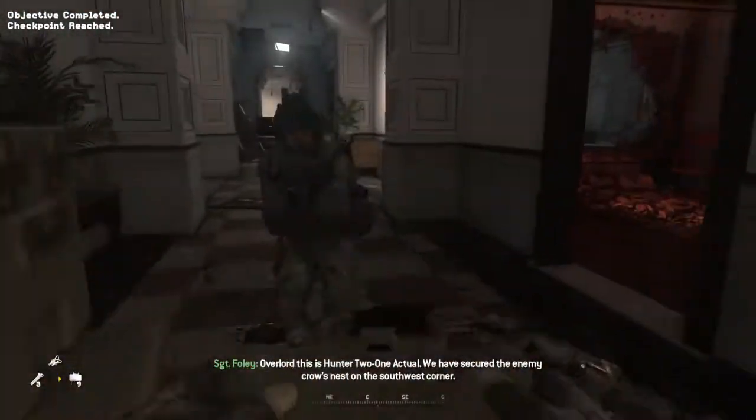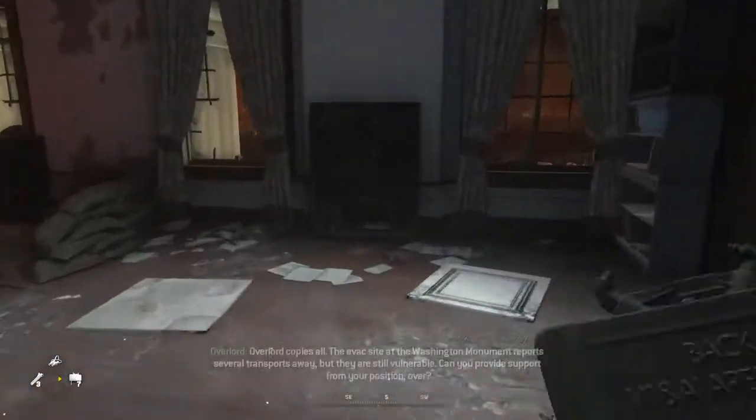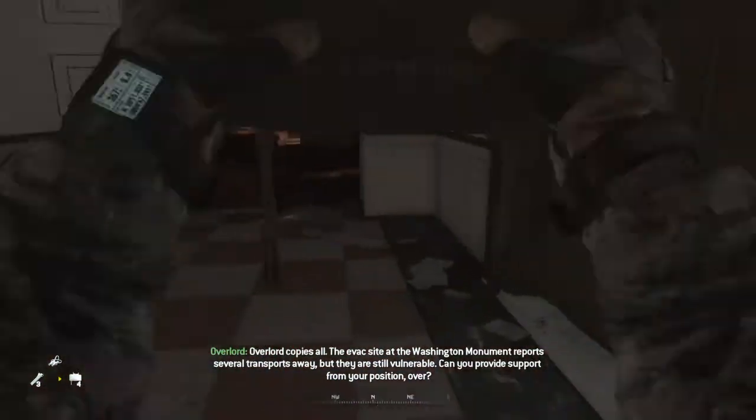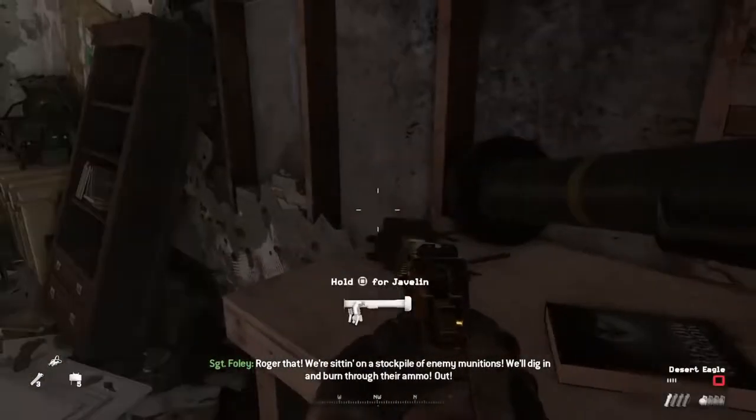Overlord, this is 100 2-1 actual. We have secured the enemy crow's nest on the southwest corner. Overlord copies all. The evac site at the Washington Monument reports several transports away but they are still vulnerable — can you provide support from your position, over? Roger that. We're sitting on a stockpile of enemy munitions. We'll dig in and burn through their ammo, out.